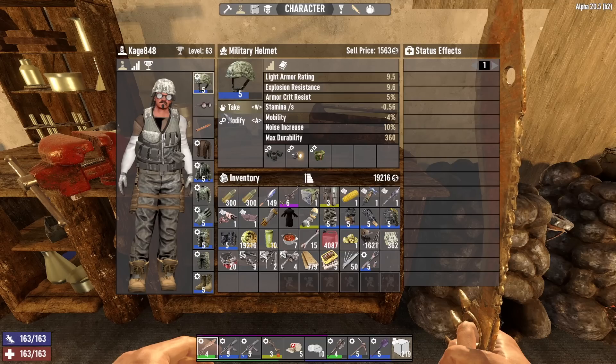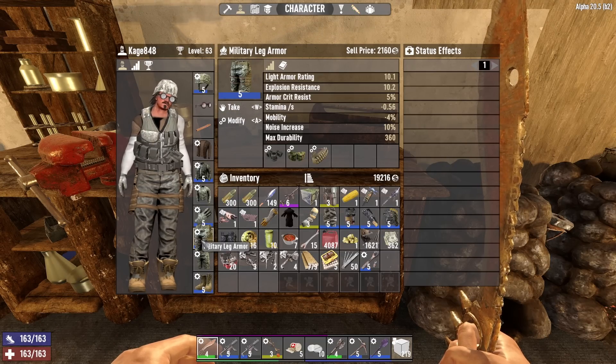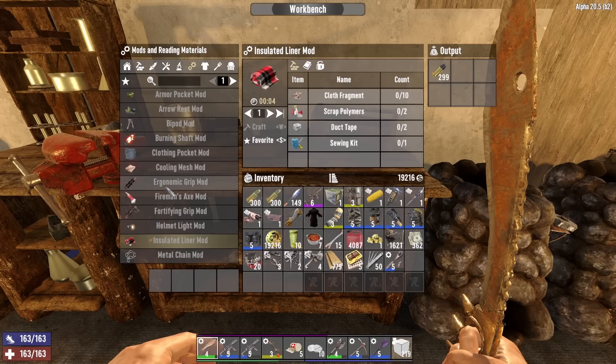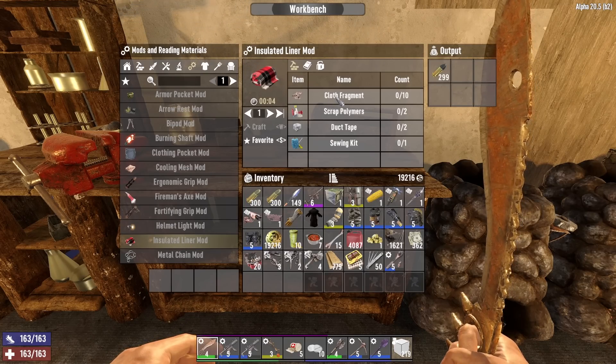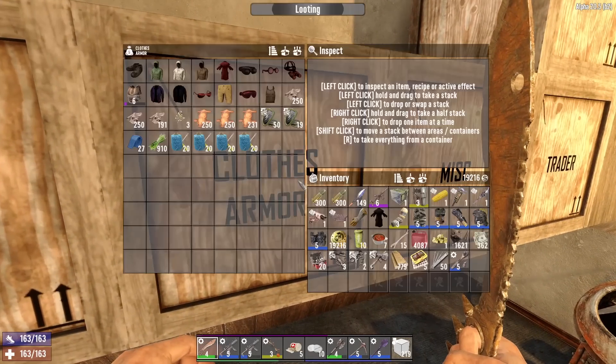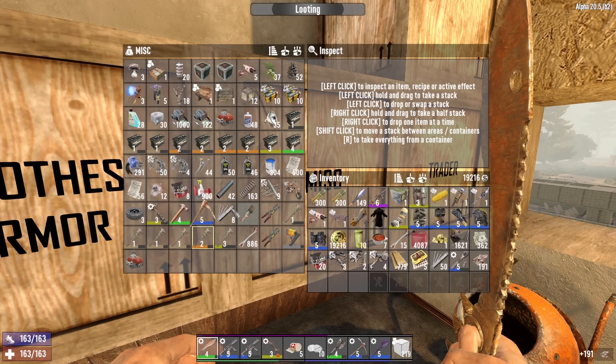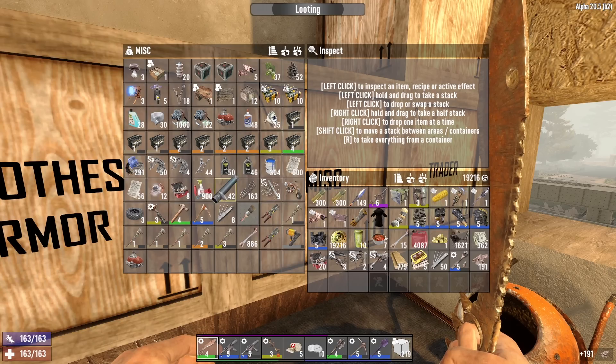We can fit two mods, and they will be insulated liner mods. These things will give you plus five to your cold resistance. We need cloth scrap, duct tape, and sewing kits - we just need two of these, not a problem.